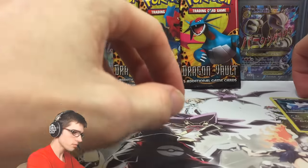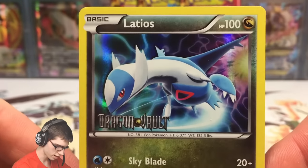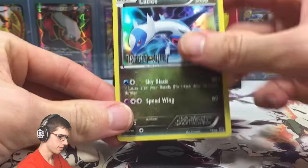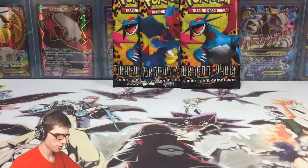There's the Latios promo — it's just like the one in the Dragon Vault set, with 100 HP and the moves Skyblade and Speed Wing. Not bad! Let's throw that off to the side with the other two promos we've got so far.